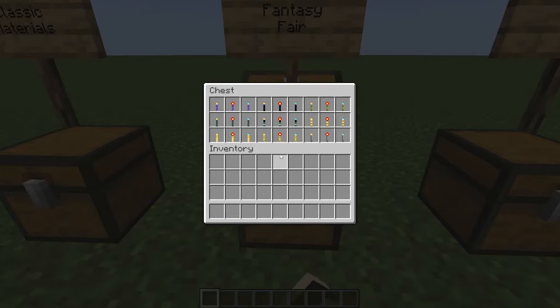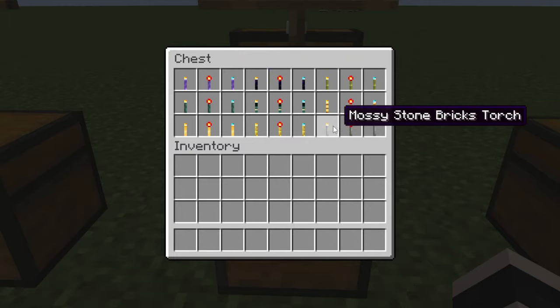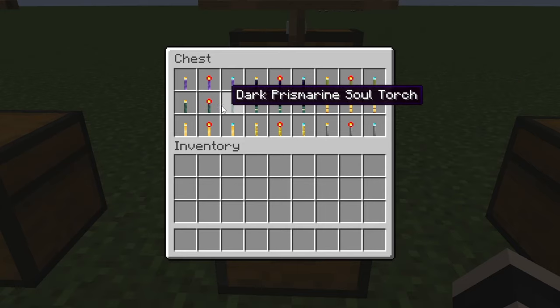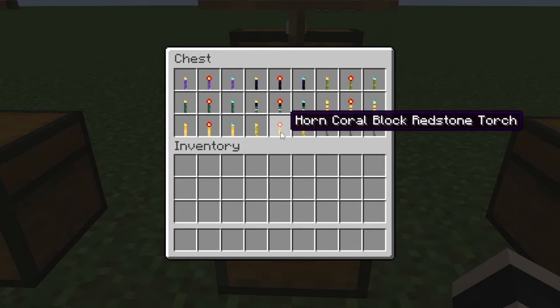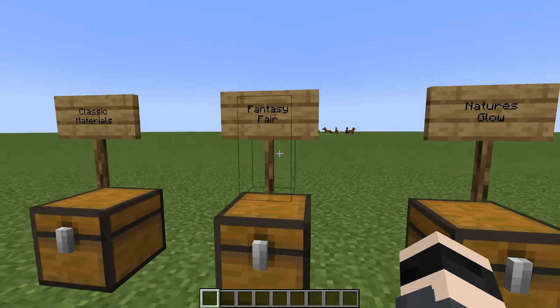In Fantasy Fair, we have amethyst blocks, fiery obsidian torches, bamboo blocks, bee nests, and portal frame torches — yes, portal frame torches — as well as dark prismarine torches, honey block torches, horn coral block torches, redstone torches, and mossy stone brick torches.